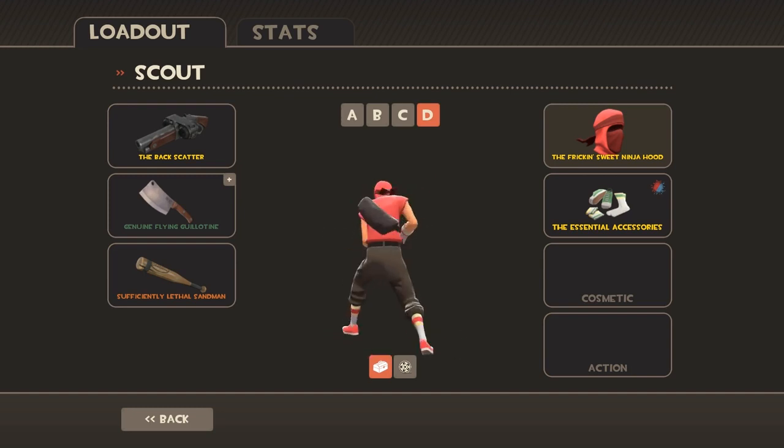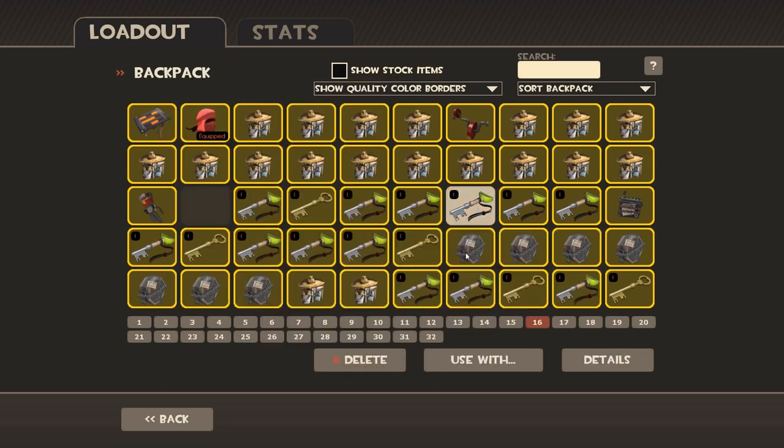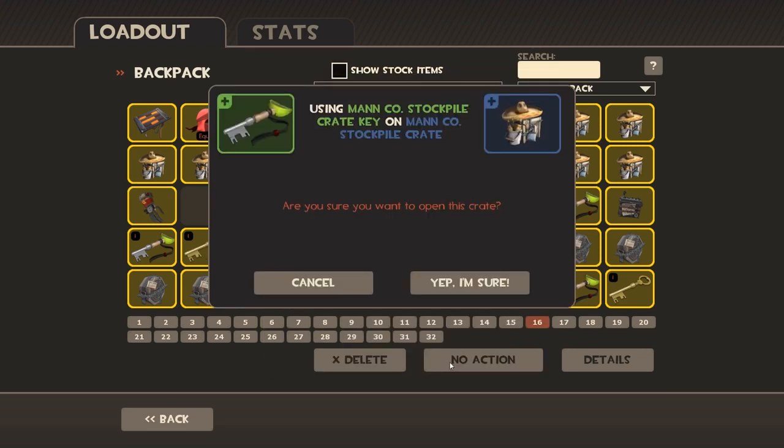I like that a lot actually — I like the trails in the back there. Let's open another. I'm going to go and get the key and then go to page one and open another. We're going to go for big unusuals here. We need all of them, actually, let's open it up.